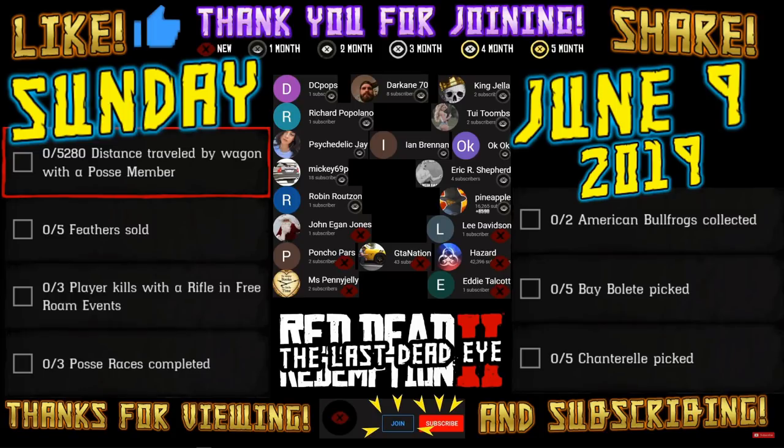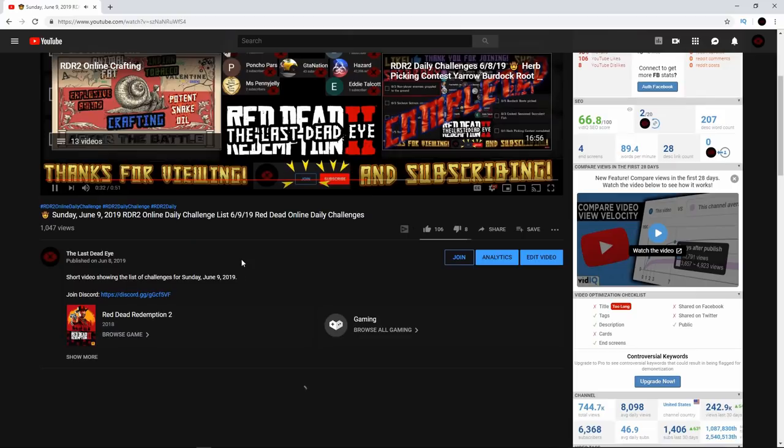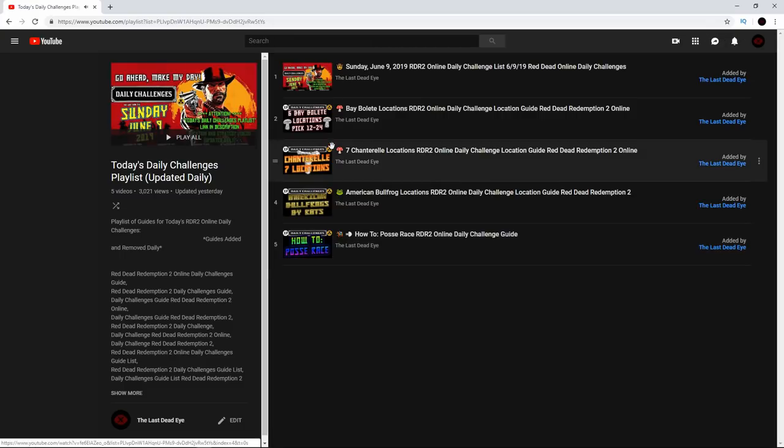You can see the original video just tells you what the daily challenges are for the day. Once you're done watching, you can go down to the description and access the playlist. Alternatively, on the end screen of these videos there is also a link to the playlist, so you don't even need to go into the description — you can just click right on the video and it will take you to the playlist.